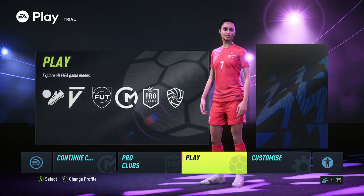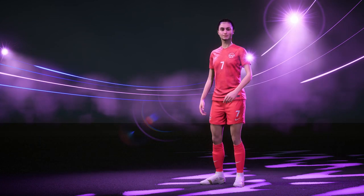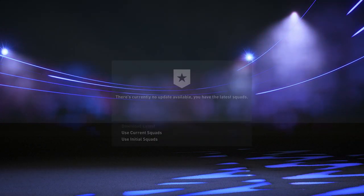Hey, Dex here with another Achievement Guide on FIFA 22. This is the Newcomers Achievement, worth 15G, which you get for playing a season with a newly created club.